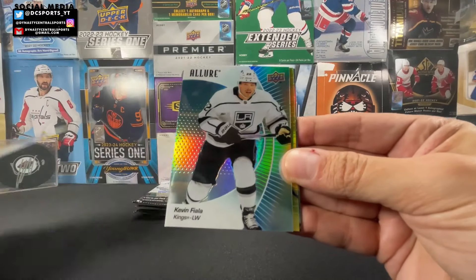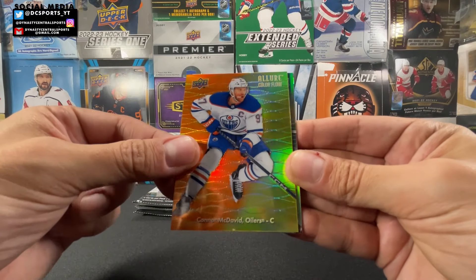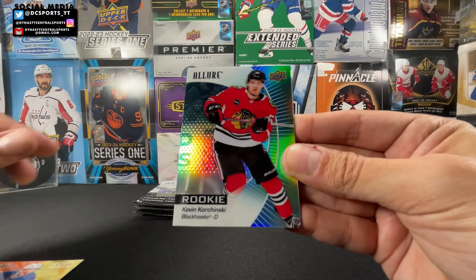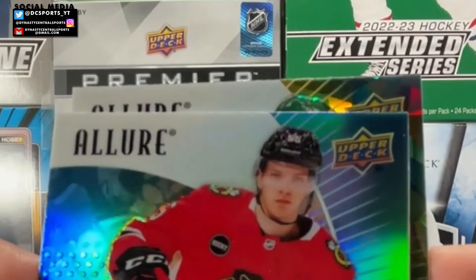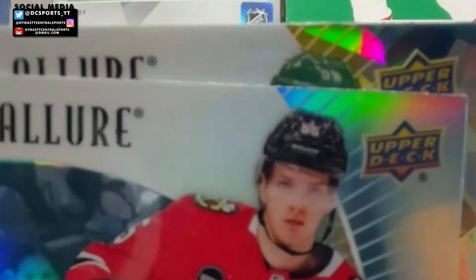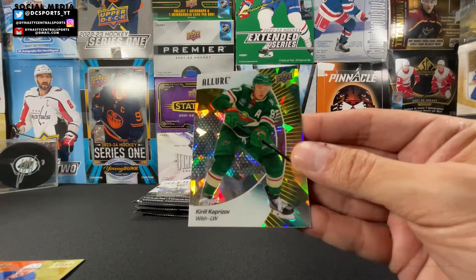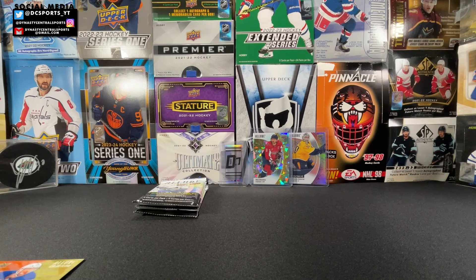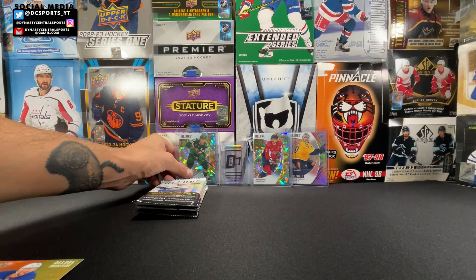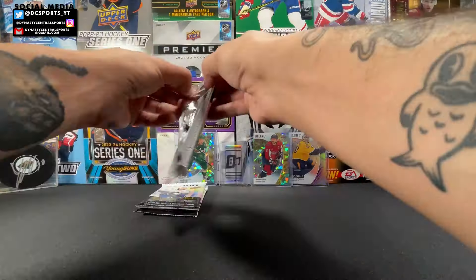Sidney Crosby! We got a Kevin Fiala, an orange to yellow color flow of Connor McDavid — good name to get. We got a Kevin Korchinski, wrong Chicago Blackhawk, still a nice rookie to get. And the yellow taxi is... Kirill Kaprizov! Yes yes yes — PC hit! Yellow taxi Kirill Kaprizov. If it's not Connor Bedard or one of those other big names, it's gotta be Kirill Kaprizov. I will take that any day of the week.